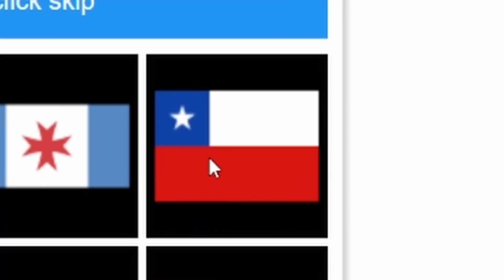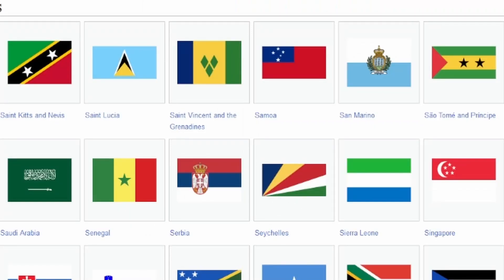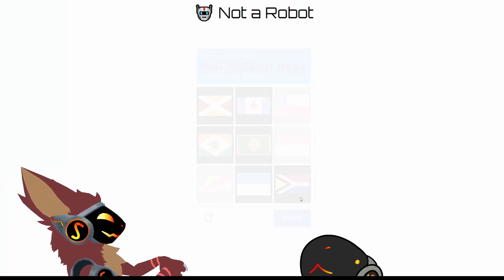Real national flags. They try to make this one up in the top right look like Chile — no, it is Chile. I don't want to believe this bottom left one. Nobody does this with their flag. That is a real flag. That's fake — why would they do a flag like that? Oh, it is Singapore. I knew it. There we go.